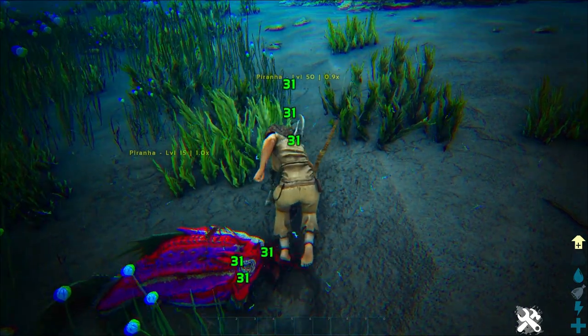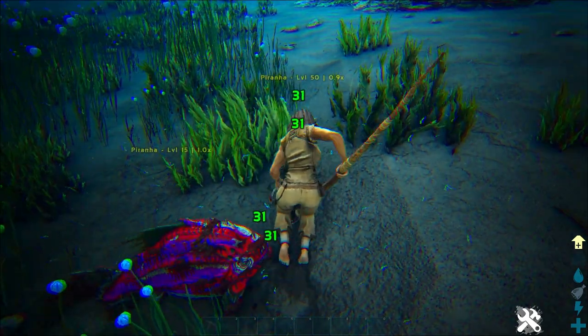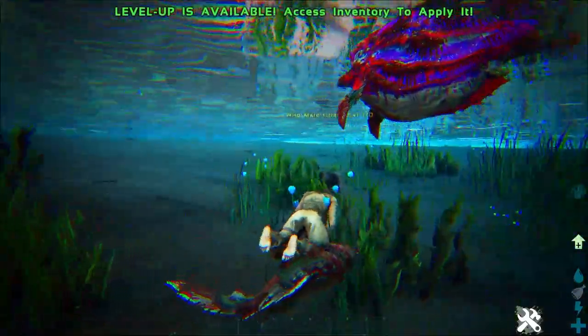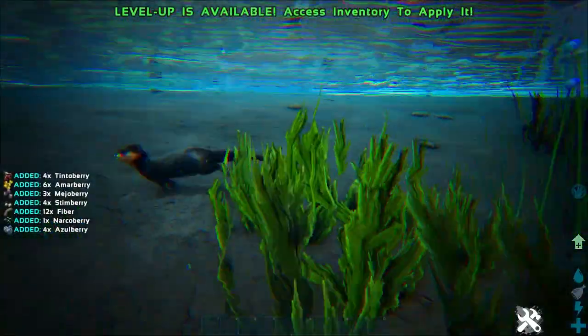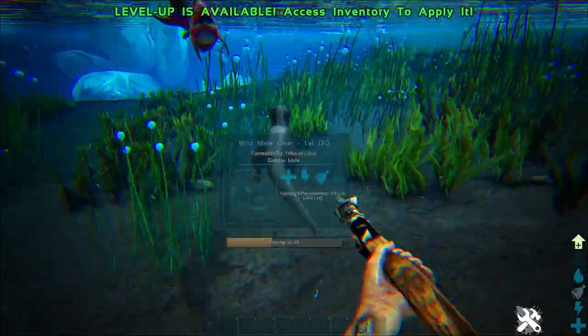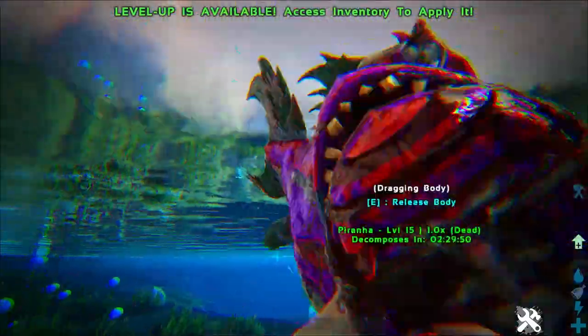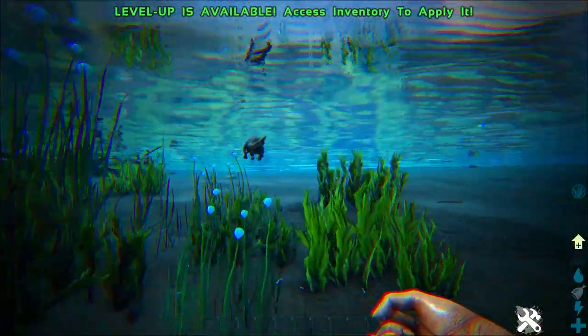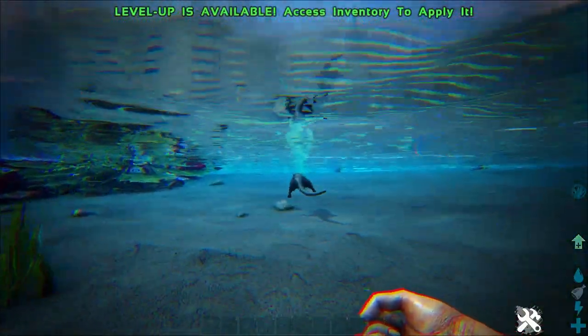As for how to tame them, you just simply need to kill a fish, drag it to the otter you want to tame, then feed it. It'll tell you to press E, Y, or whatever depending on the platform you own. It's super simple, but you have to know that the better quality the fish is, the better it is for taming.